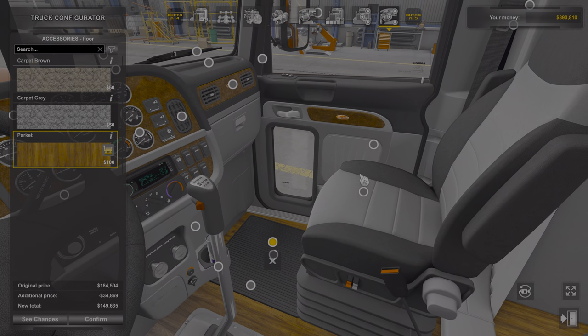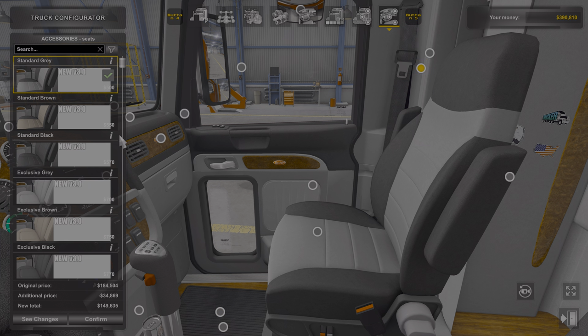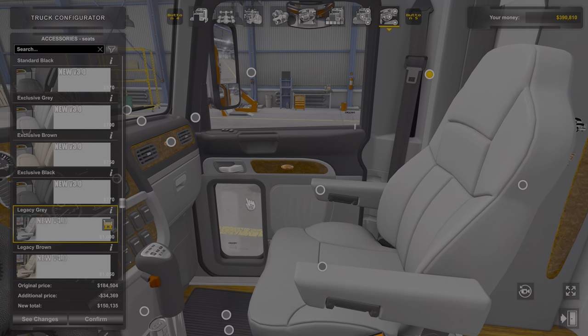That'd be the color brown, gray, and then wood. I like the wood. For its price though, you can't really go wrong. You can change the seat — different styles, you can even give yourself a luxury seat if you want.